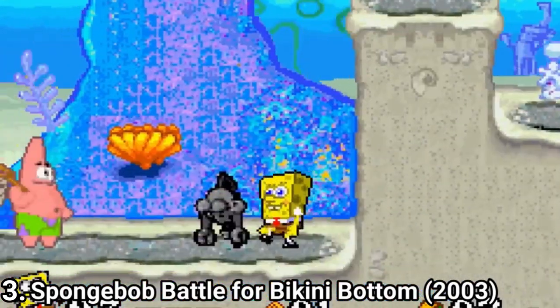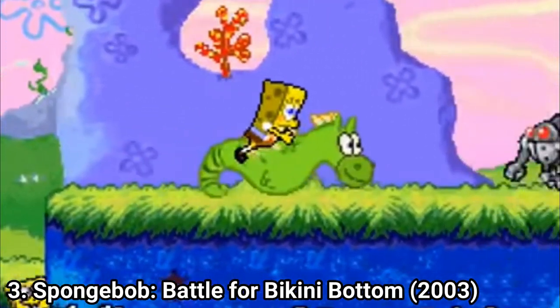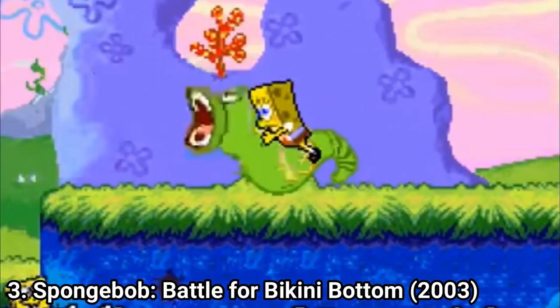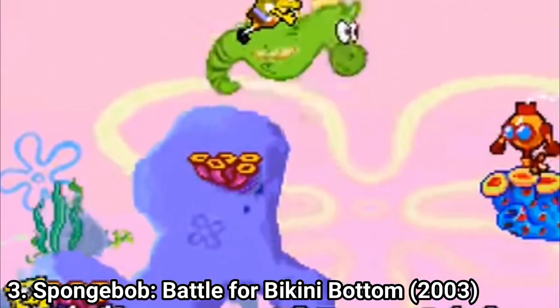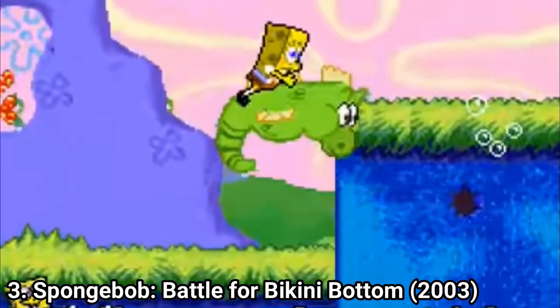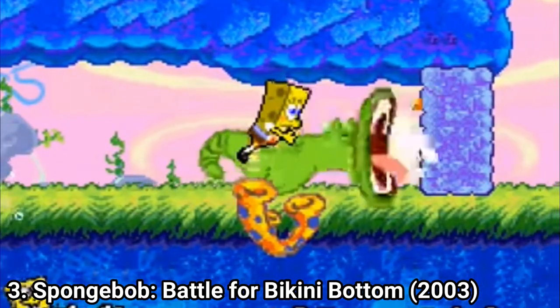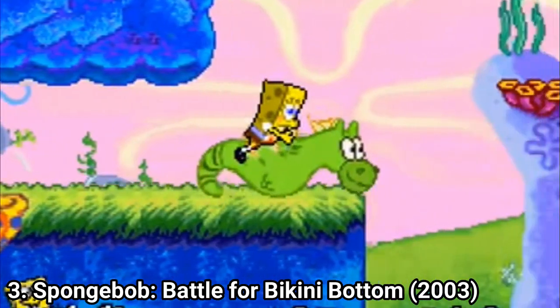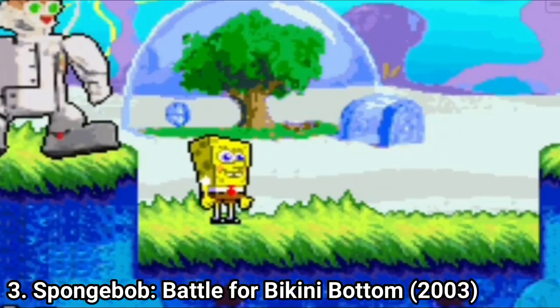Enemies are robots, which you can take down with bubbles or with the seahorse. Robots are mostly just used for solving puzzles rather than being enemies. Also, with the seahorse, you solve puzzles too. Mystery the seahorse behaves like Yoshi, but with clumsy controls. But on the plus side, the puzzles and boss battles are very creative.